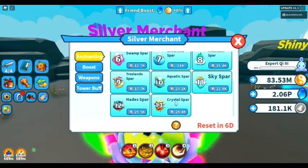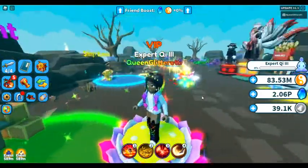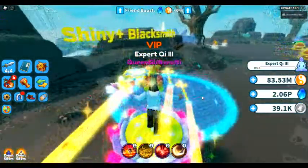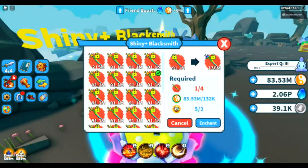These are called spars, not stones. For the crystal world, you're going to need crystal spars. I think we're going to need quite a few of these, so let's go ahead and buy some. For each one, we're going to need four weapons plus two spars. So let's go ahead and enchant as many as we can.